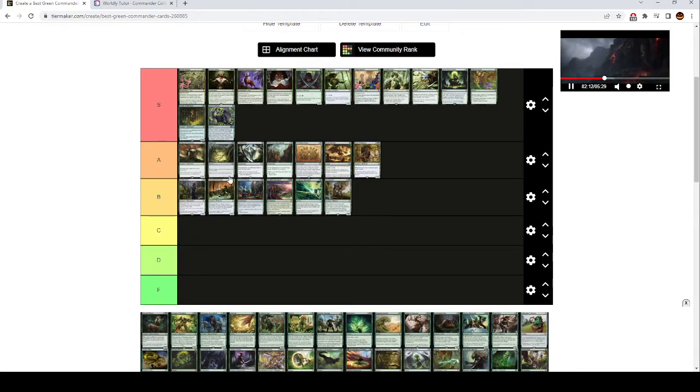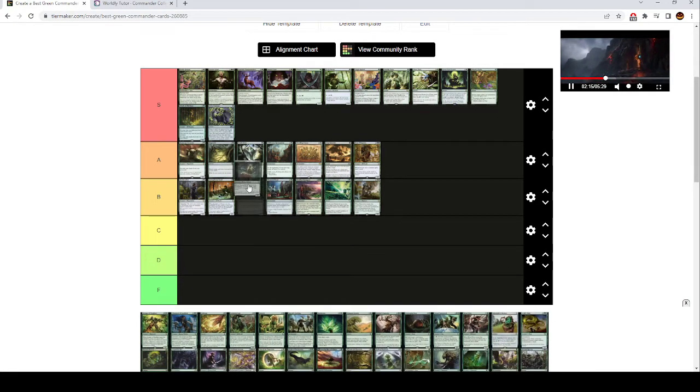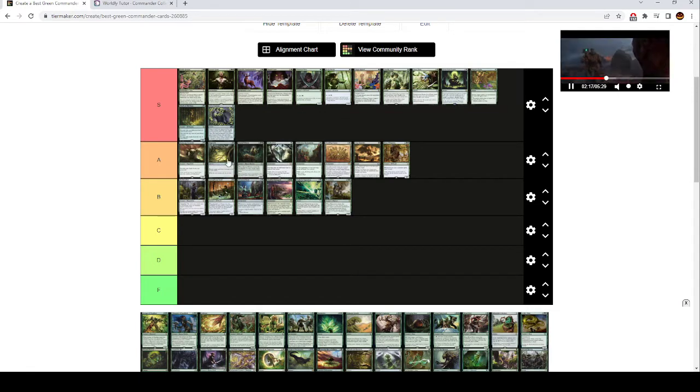Regrowth is A tier — it's a good effect. Eternal Witness is also just A tier. This is actually worse than Regrowth in most decks. If you're running Eternal Witness and you aren't blinking it or reanimating it or doing anything with it outside of just playing it as a 3 mana body, it's not much better than Regrowth. The mana efficiency is more important in Commander than a 2/1 body that isn't going to do anything.